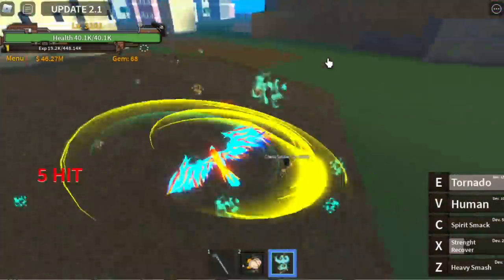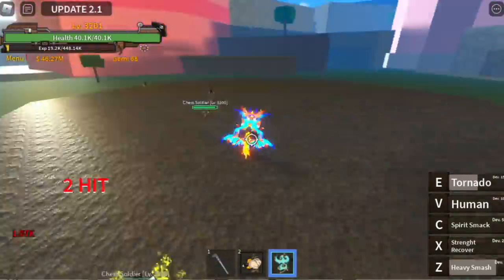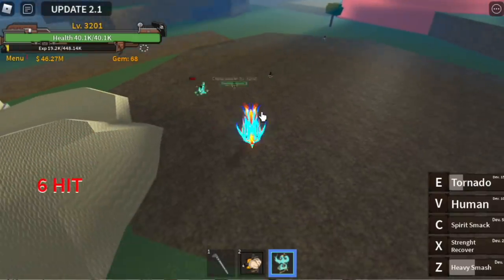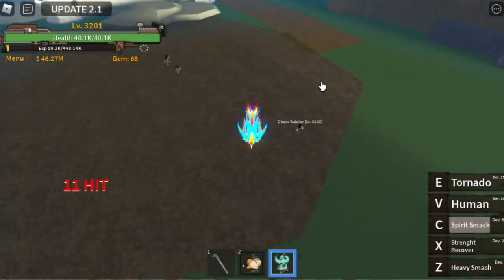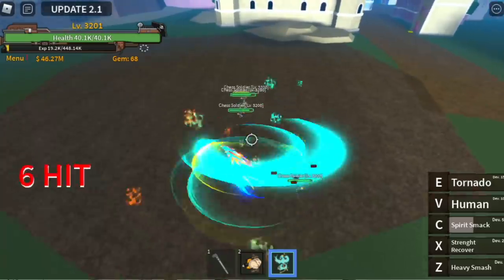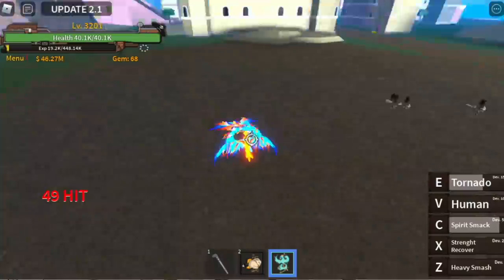I think you can use the tornado skill to lure and attack multiple enemies at the same time. There are also other new things such as awakened fruits — don't worry, I will be covering those later. This is just an intro to this very shocking update.